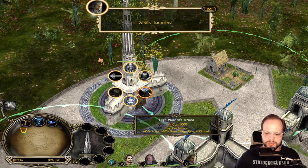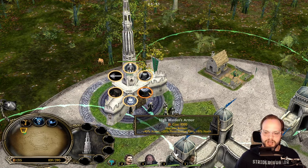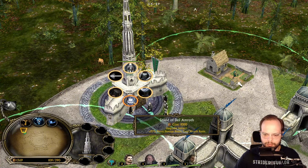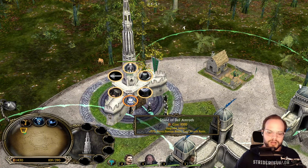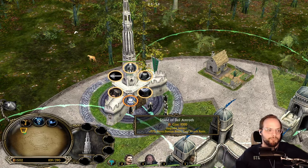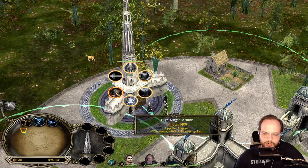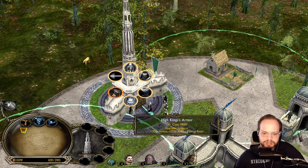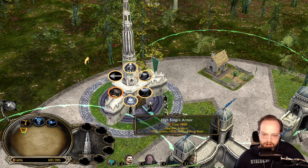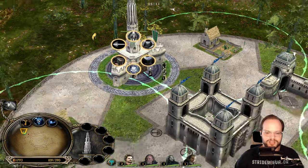We have High Warden's Armor for Boromir — he gets 40 armor, 20 percent spear damage increase, and plus 50 health. Then Shield of Dolamroth for Imrahil gives additional 20 piercing damage resistance and total knockback resistance completely, which is awesome. And then we have the High King's Armor for Aragorn, which gives 50 additional armor and 20 ability damage resistance.